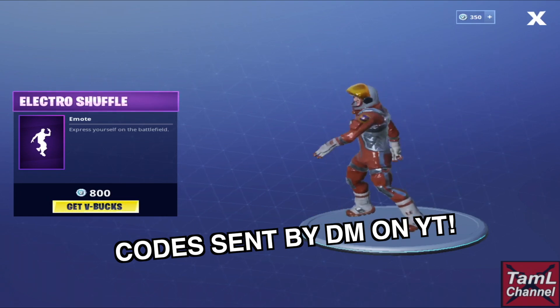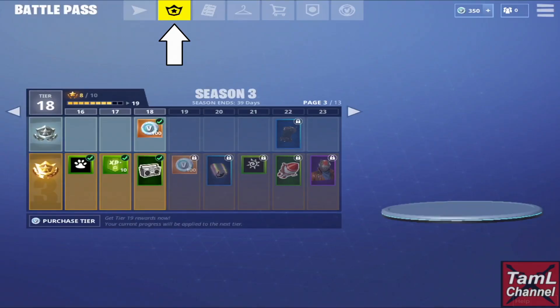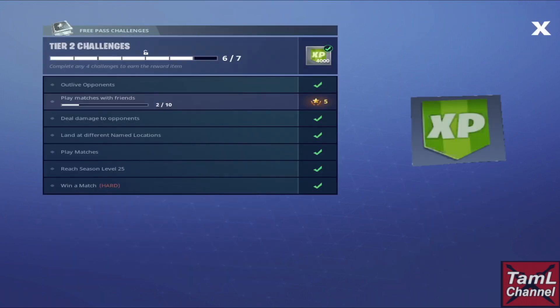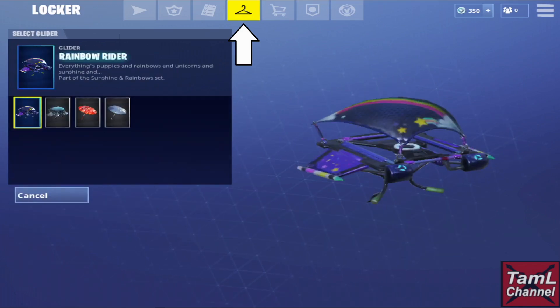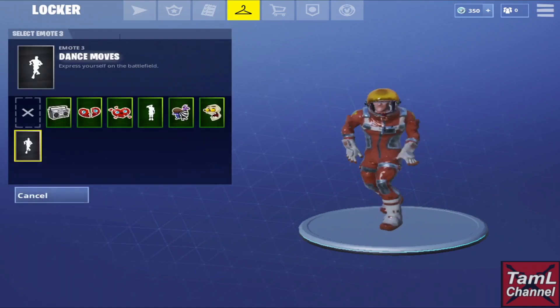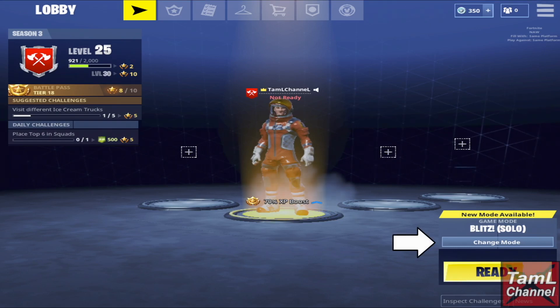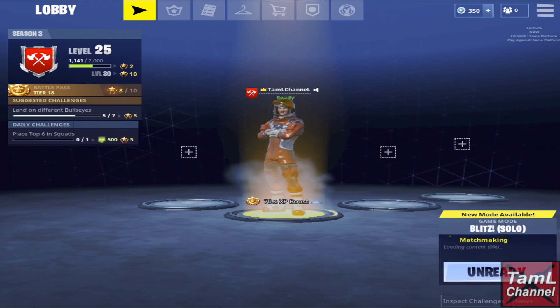For beginners tips, first we'll look at the character screen. The first icon is for the Battle Pass, which you have to buy and it gives you extra bonuses. The challenges are on the third icon and they help you level up faster. The third icon is also where you can change your gear, items, and emotes — including some cool dances, which is a really fun part of the game. Then there's the Shop where you can buy stuff for V-Bucks, and under Change Mode you can play Solo, Duo, Squad, or Blitz Play, which moves faster.